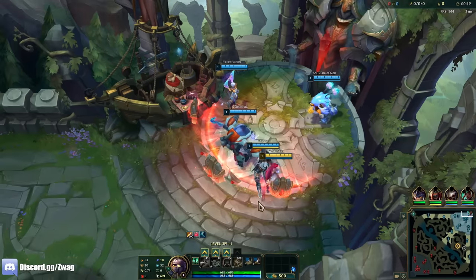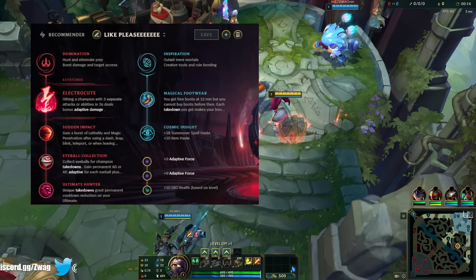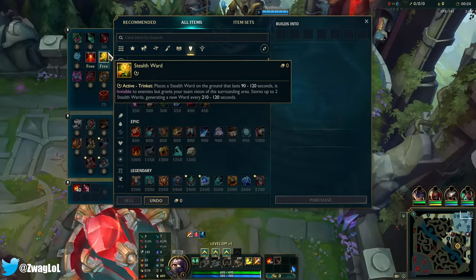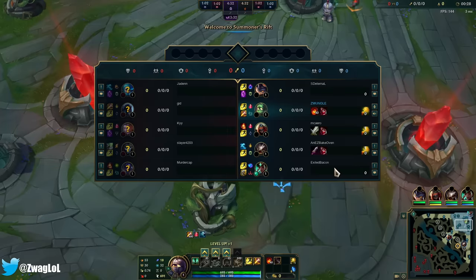Welcome back to the Zwagmo Jungle Climb. We are playing some Amumu Jungle with Electrocute, Sun Impact, Eyeball, Ultimate Boots, and Cosmic Insight. I want to go full AP Amumu and just press R and win the game that way. Do a lot of damage.